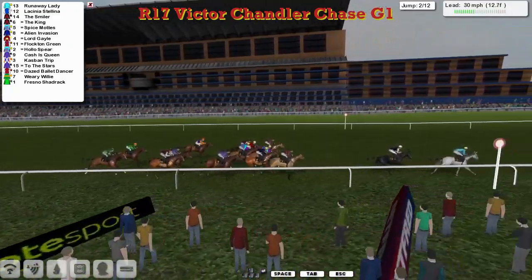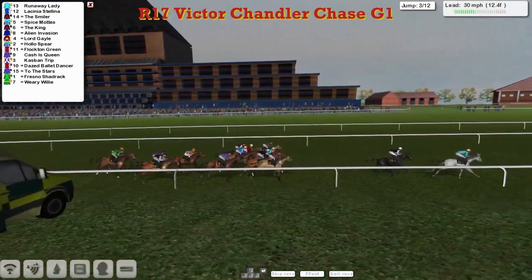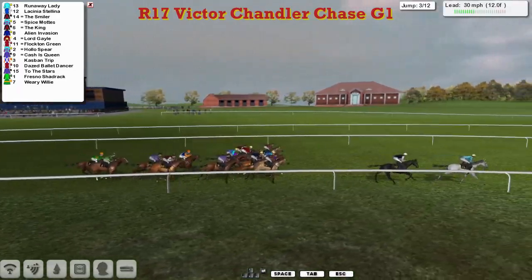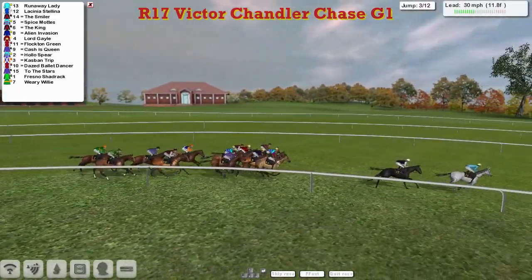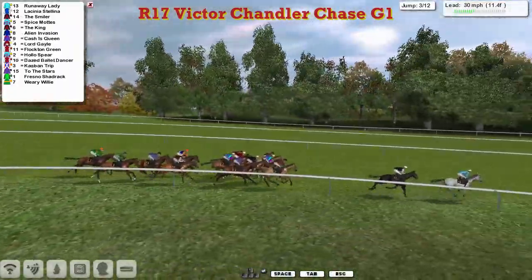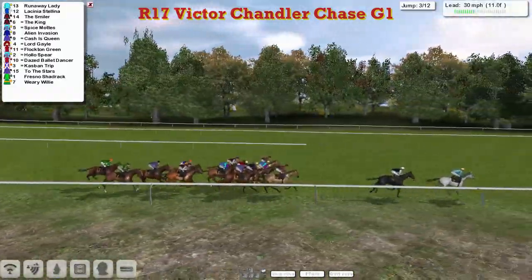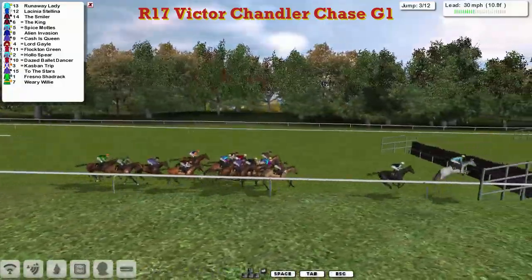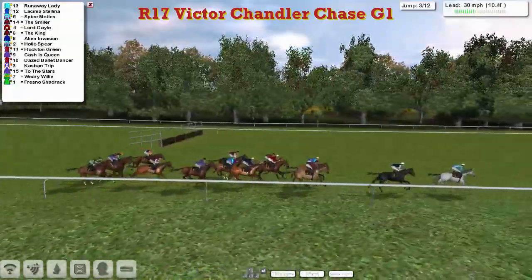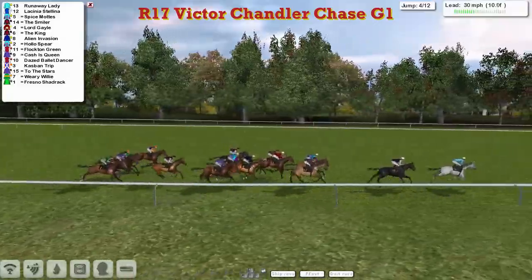Runaway Lady is about two lengths clear of Licinia Stellina in second, and a gap of about four or five lengths to The Smiler and The King. Between them, Spice Mott and Alien Invasion. Lord Gale is also close up with Cassius Queen. The white sleeves of Flockton Green are over on the far side, and Dazed Ballydancer in the same colours. Kevin Meenahan's Weary Willie, and then To The Stars and Fresno Shadrach.